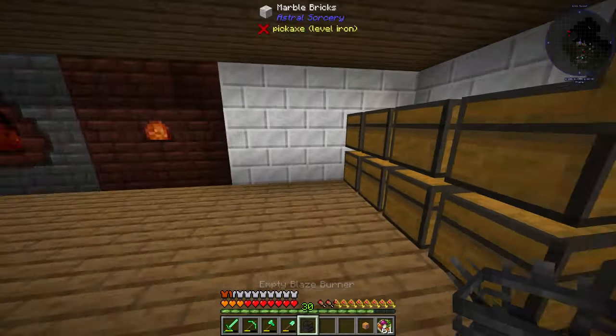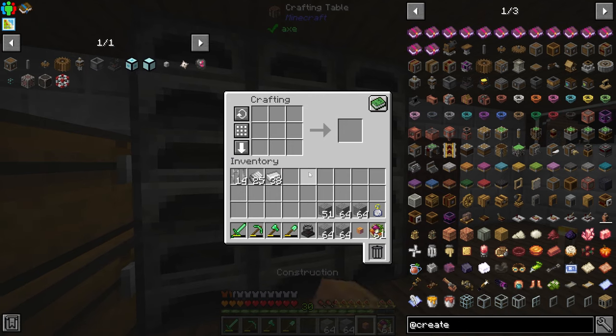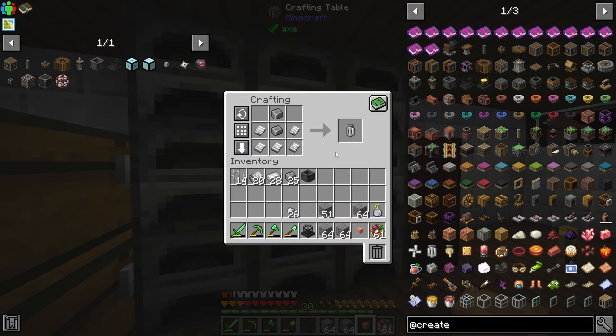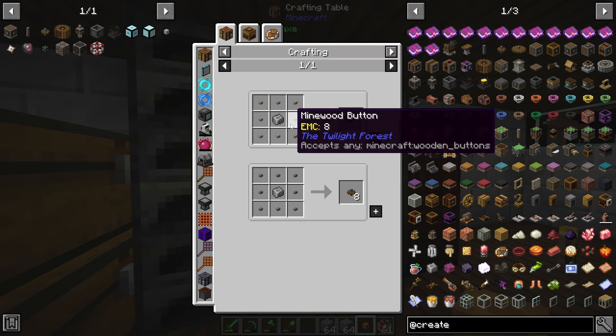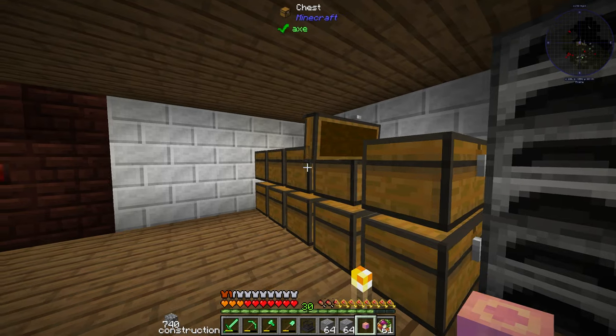We're going to need some andesite — I've got about 300 in here — and I'm going to turn these into nuggets. It requires iron nuggets and andesite to make andesite alloy, then I turn this into a basin. The mechanical mixer whisk is made like this, and we're going to need cogwheels, which are buttons surrounding an andesite alloy, so I need to get out some wood and make some buttons.